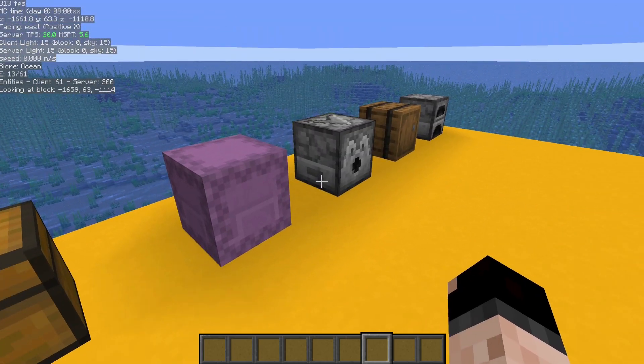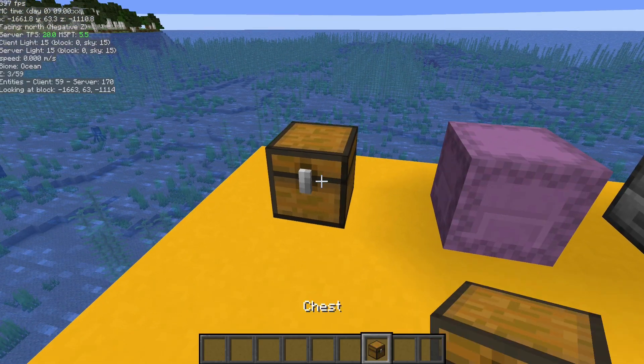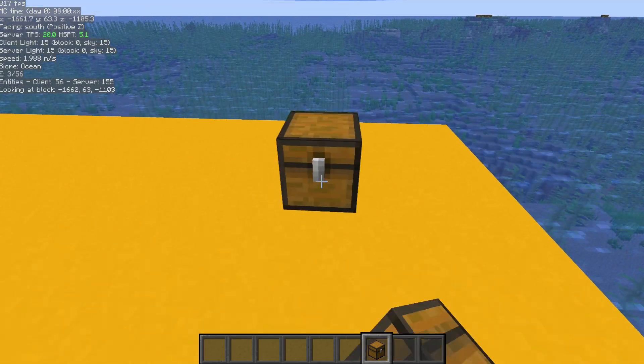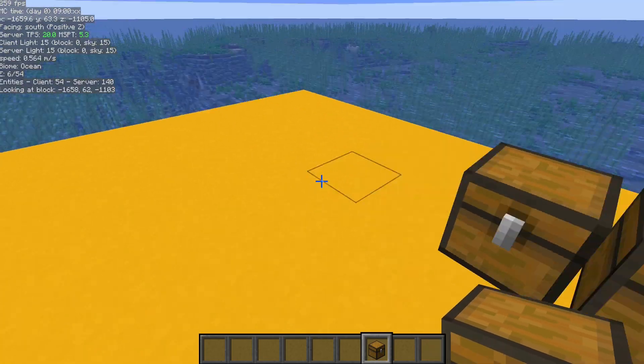You can also pick block containers with the items that are in them. If you hold Control and middle mouse click — that's the default setting — you've then picked up a block with NBT data. You can see that 'plus NBT' indicator down there. Now when you place it down, it's going to have the contents of what you pick blocked.